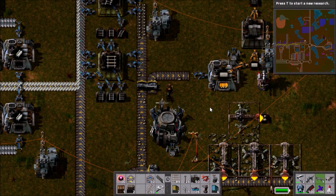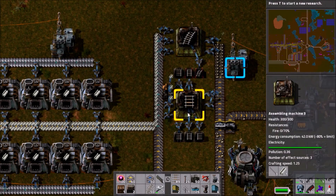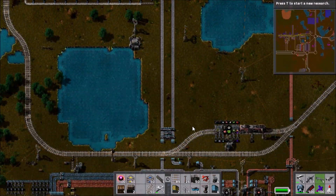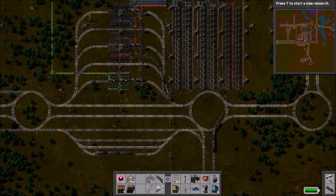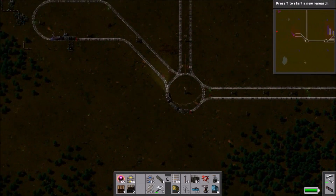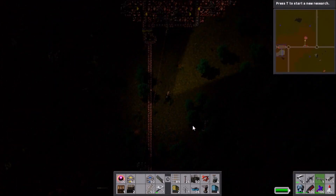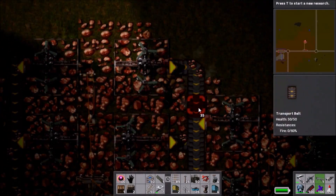I also even out our rail supplies since we used a couple of pieces setting up the siding. We hop on board the train and it's gone the other way this time — anti-clockwise around the loop — which is really cool. I don't know whether that's actually the quickest route around the whole loop or just down to the particular positions of all the trains on the line at the time, but it's very cool that the train worked that out.